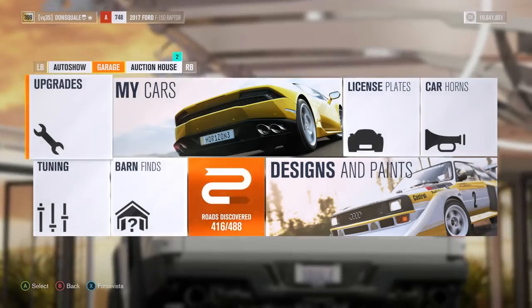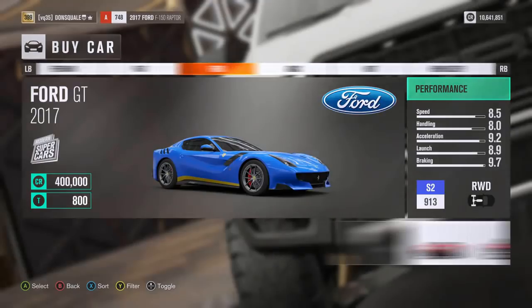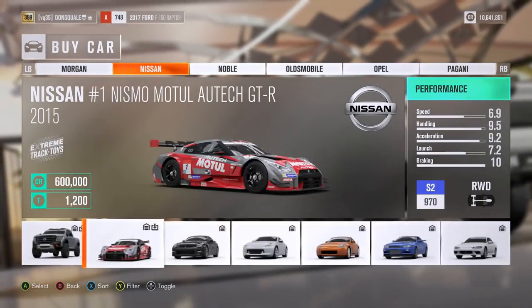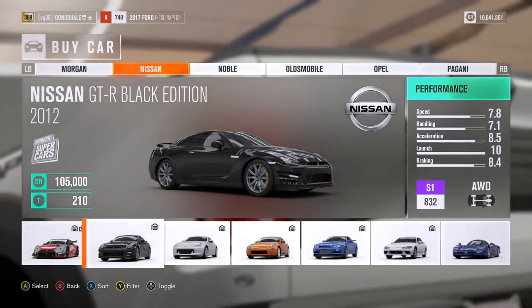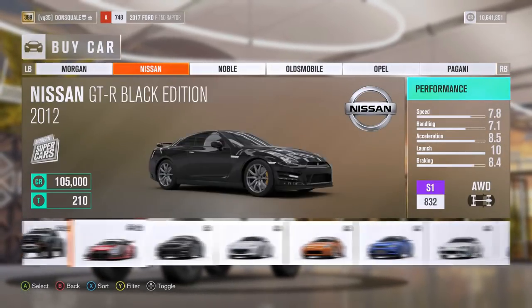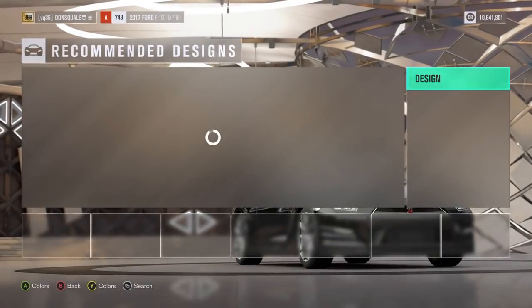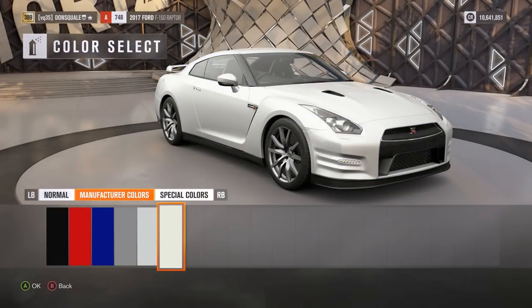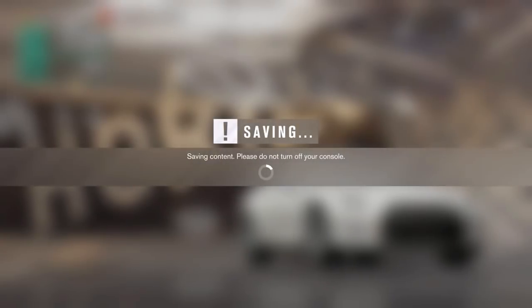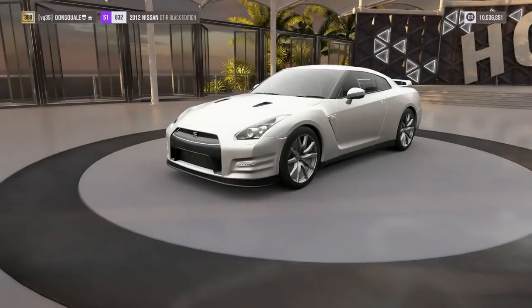When the people rally together as much as you guys did on this request, we gotta make it a reality. So we're gonna jump into the car section, into the Nissan area, and buy a GTR from scratch. We have a few options: the GTR Black Edition 2012 or the 2017. I'm going to pick the 2012 because I believe this is the body style they are rocking, not the newer 2017. There are a lot of really unique parts on this car, so we'll start out with this plain white GTR and hit the upgrade section.